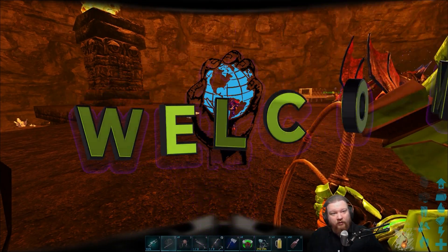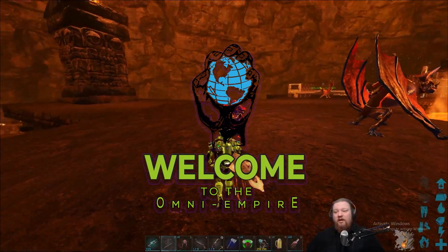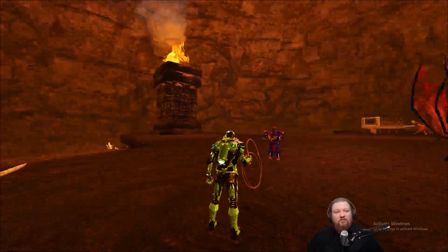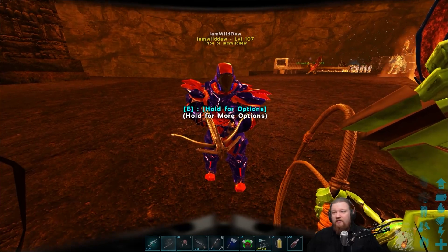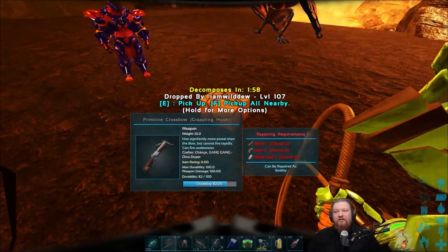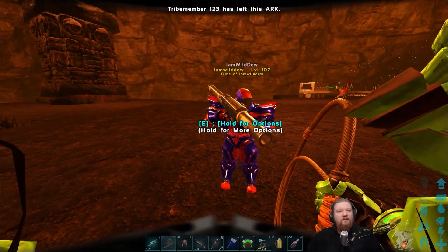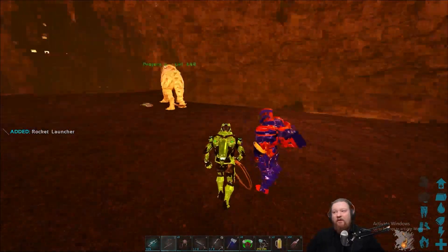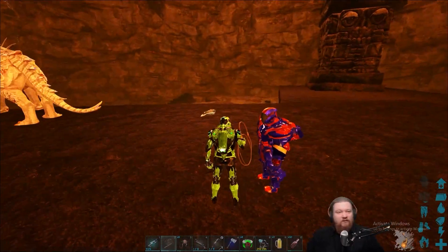Yo it's Omni and welcome to another episode of our school. Today we're chilling with Dou and we're going to be showing why the whip is a necessary tool on your hotbar for PvP. One of the first uses and very valuable things is to be able to whip something out of an enemy's hand. A lot of times people rocket-run into your towers, and being able to whip and pick up their rocket launcher means they're unarmed — they'll die to your turrets. It's very powerful.